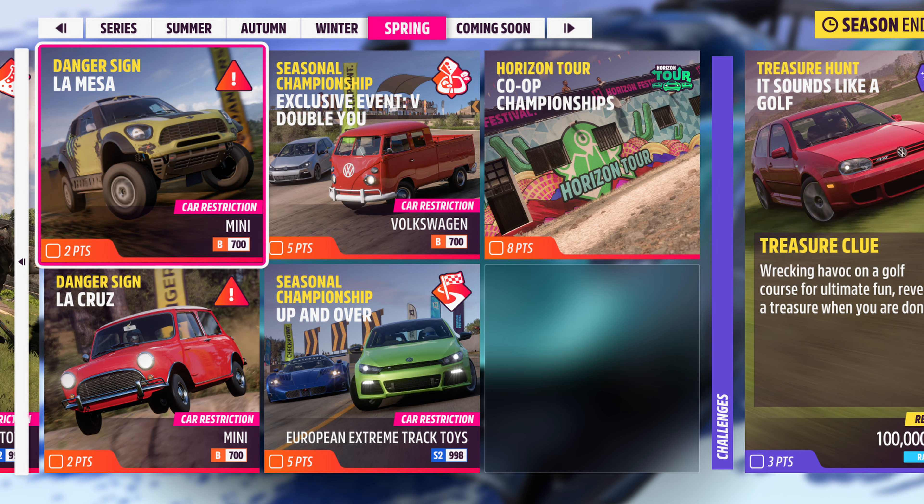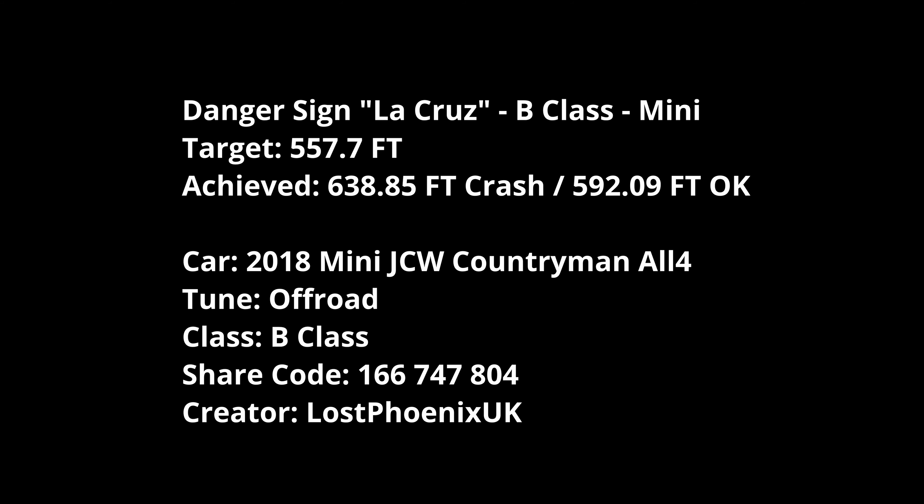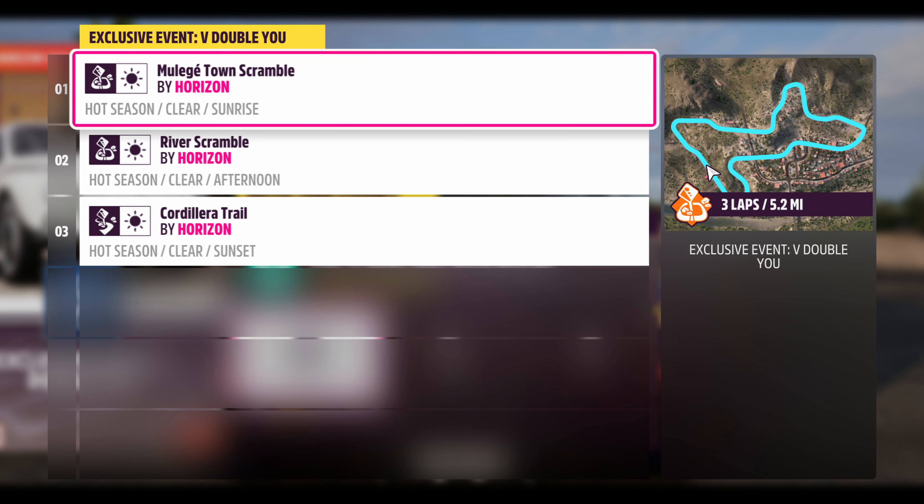I did this in the Mini and managed 524.88 feet in the John Cooper Works Countryman All Four from 2018, off-road tune B-class by me — pretty easy to achieve. La Cruz target is 557.7 feet, B-class Mini, nothing too problematic. I did two runs: managed 638.85 feet with a bit of a crash that still counted, and 592.09 feet with a really nice perfect landing. For VW B-class you get the Doker 66, the League A-Town Scramble, River Scramble, and Gorilla Trail.